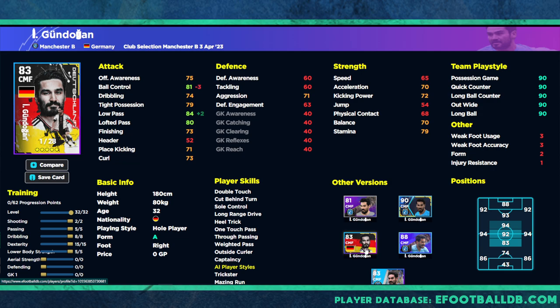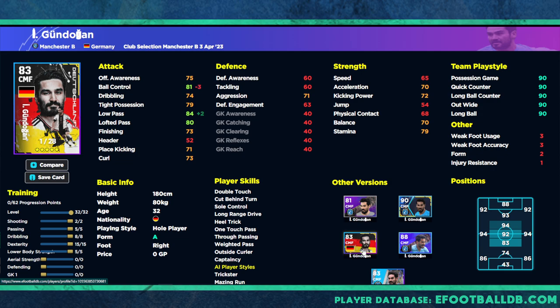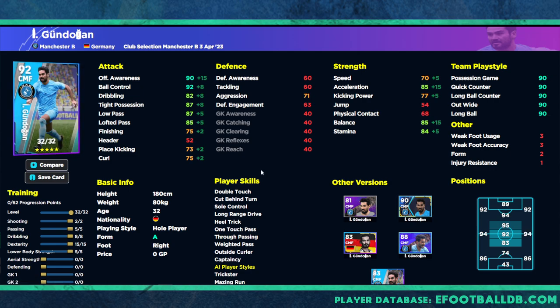The German pack card is pretty much identical — if you've spun that one you can train him the same way. The only difference between the German pack and the Man City pack is that the Germany card has plus two on Low Pass and minus three on Ball Control, so he's more of a passer. Everything else is identical, but this card has 32 levels compared to the German pack's 28, so this is actually the best version released so far. That's it for me — don't forget to subscribe, and peace.